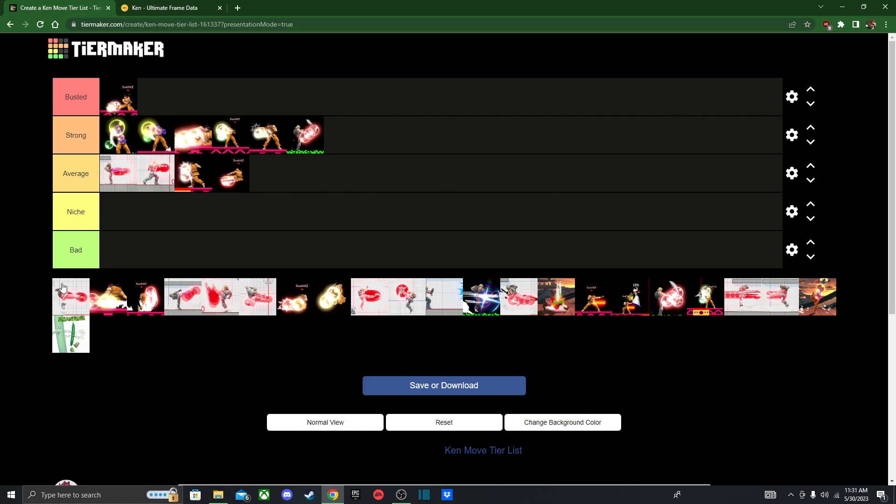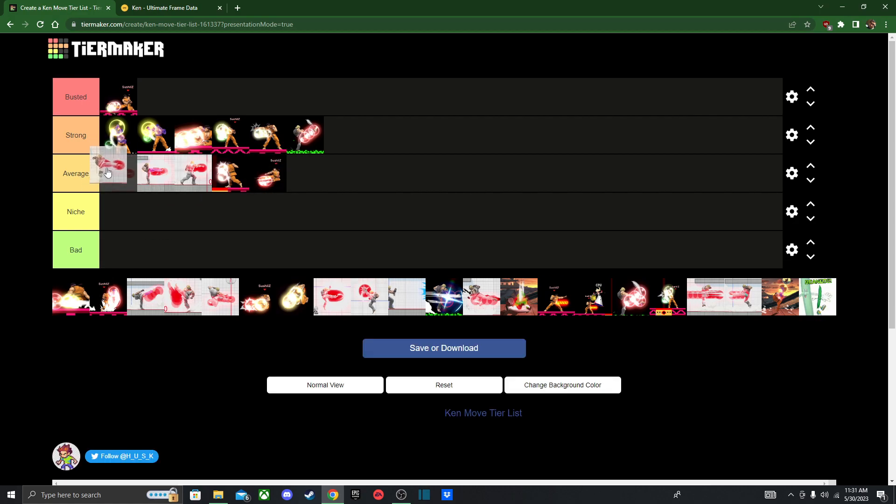Now onto smash attacks. The main difference in their forward smashes is that Ken actually has a faster forward smash, but it's also a bit weaker and has less range. This means it's actually better for combo enders, especially if you don't know how to put in the inputs — you can do an F-smash instead.